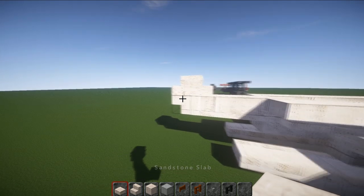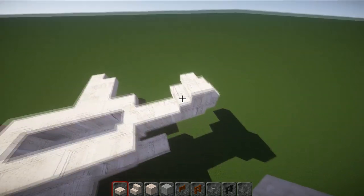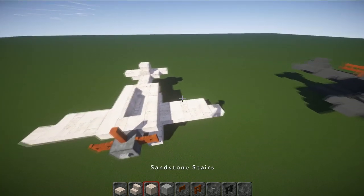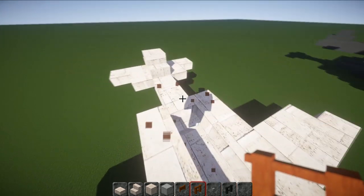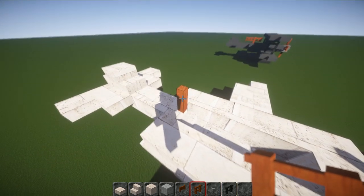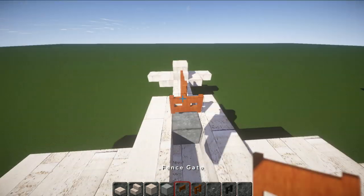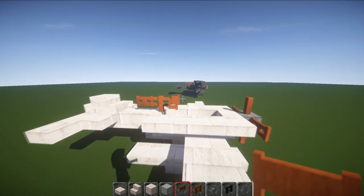On this lower back part go two blocks, then one — creating a little tail piece, so you've got two and then one. Now we can put in the gun. You can either have a stair here or a full block — I've just put in the stair. Place a fence on top of that, then a fence gate here, and another fence gate that gets punched out. That gives you the closest we can get to a gun.